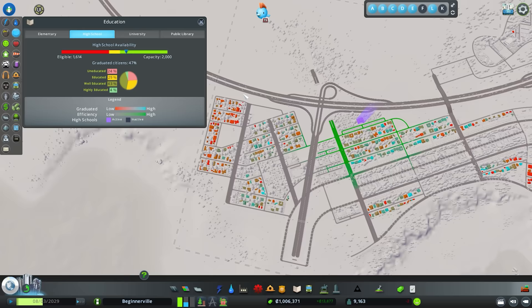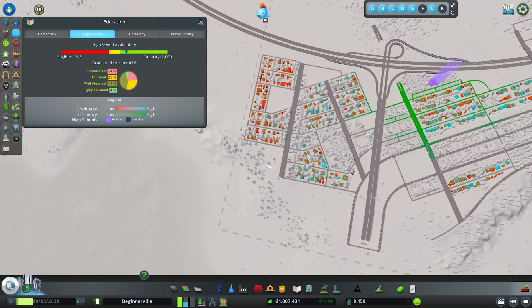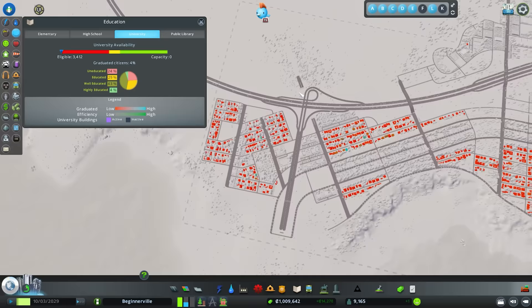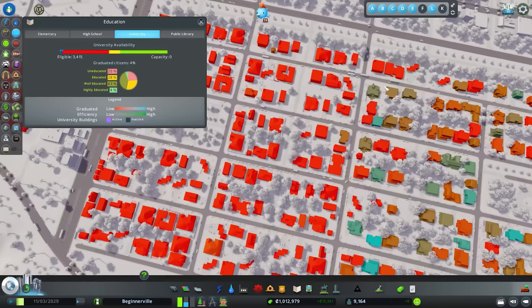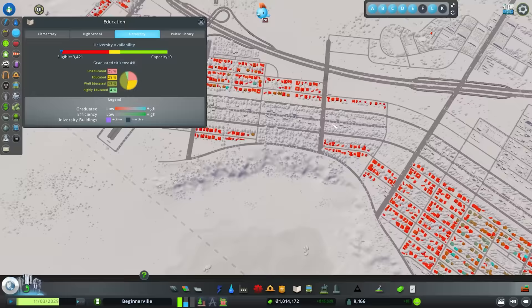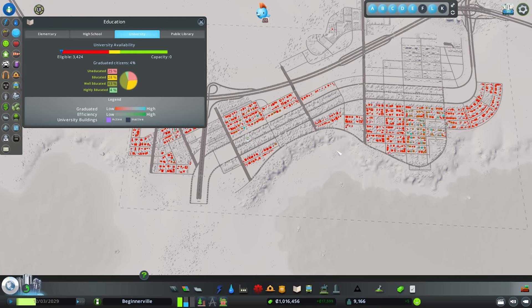Education level is intimately linked with land value. As your city expands, if you can get everyone to college-graduate level, your buildings will reach level five, you'll collect more tax income, and it's just overall better. Looking at our high school coverage, we have a lot of red in the new residential area — 10 uneducated and 9 educated — suggesting we need another high school there or a bus system to connect people to the existing one. Interestingly, some residents already show as university-educated even without a university in the city, from moving in pre-educated.